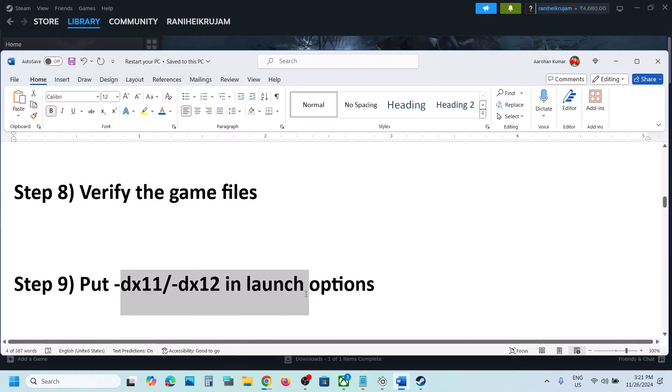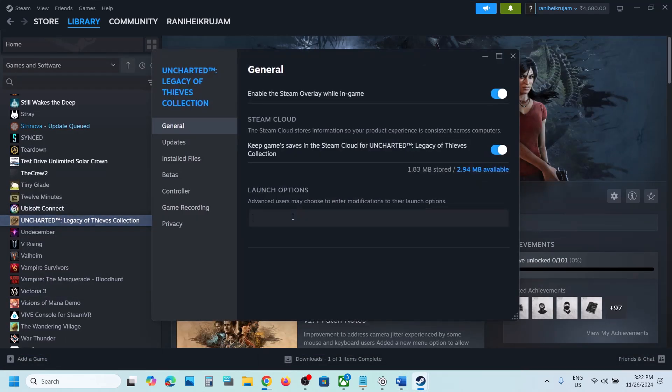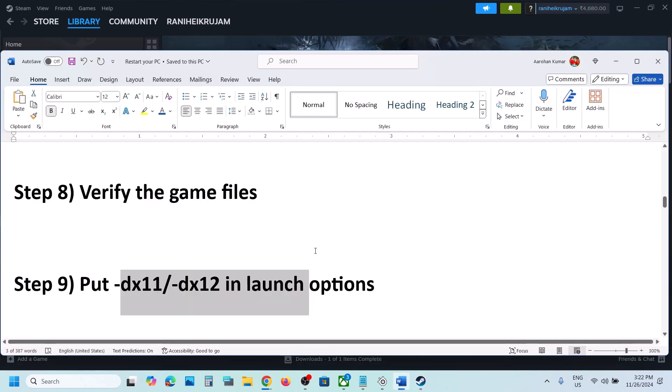The next step is to try DX11 or DX12 in the Steam launch options. Right-click the game, go to Properties, and in the launch options type -dx11. Launch the game and check. If that doesn't work, try -dx12. If still not working, remove it and follow the next step.